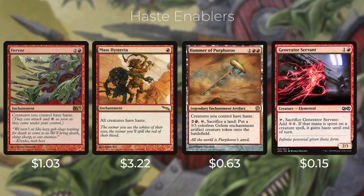Haste is really important in this deck — we have 13 ways to give our creatures haste because we want Atali to come down and swing right away so he's not open to removal or board wipes. First up we have Fervor — two and a red; creatures you control have haste. And then we have Massed Hysteria — one red mana for an enchantment; all creatures have haste. This is important to note: your opponents' creatures will also have haste with this card, but you're set up in a way that it's going to benefit you more than them.